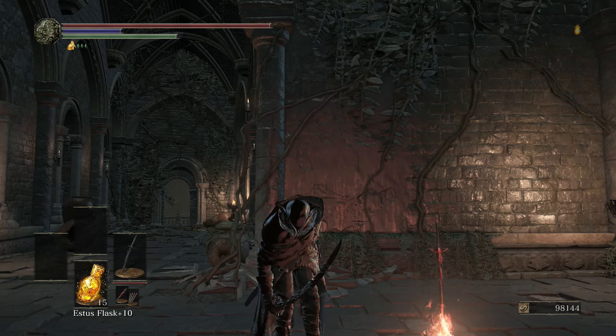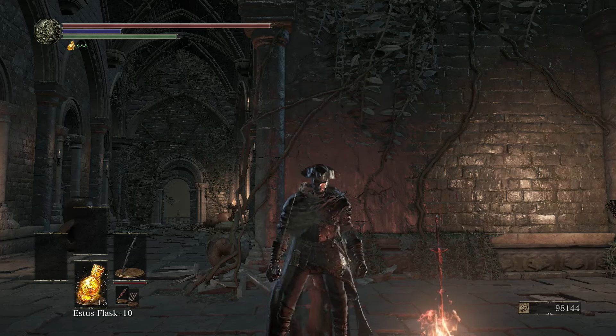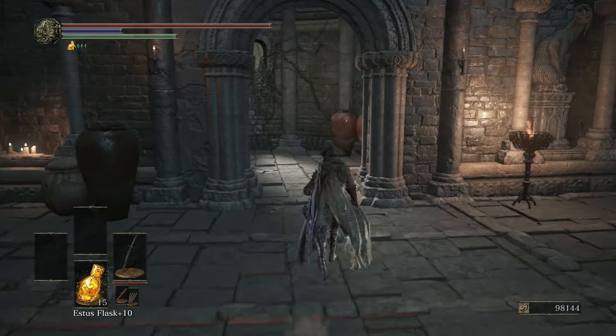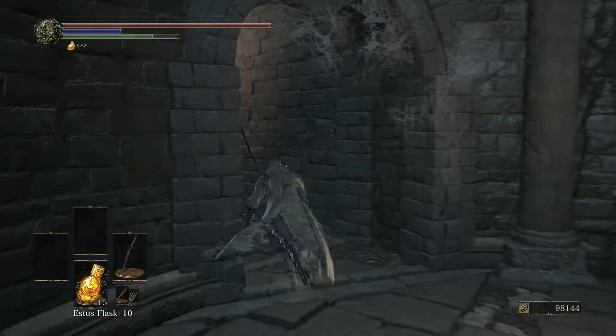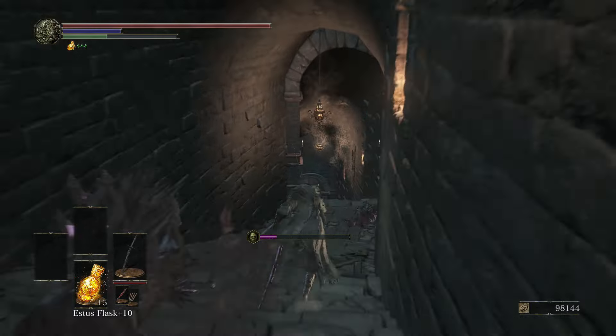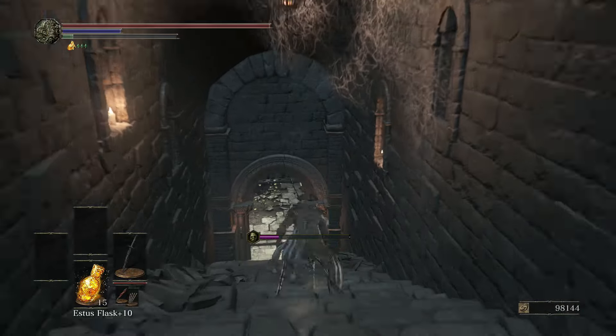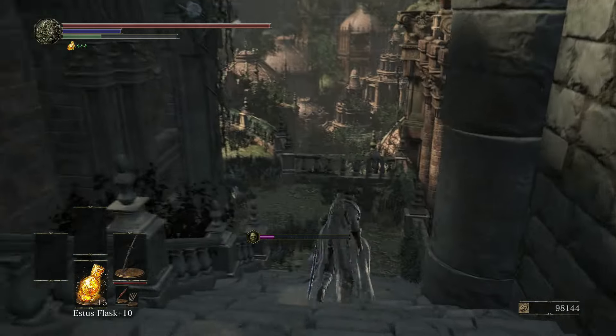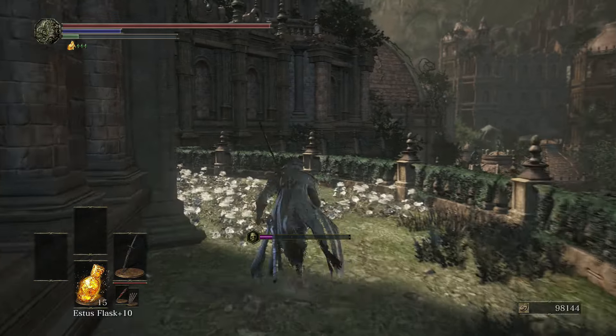Hey, what's up everybody, Holmes here and welcome to my Dark Souls 3 Ringed City DLC weapon location guide. Today I'm gonna show you guys how to obtain this cool abyss-looking katana which is called the Frayed Blade. This thing is very nice looking and it's a dex weapon.